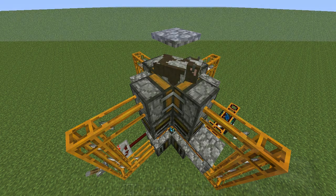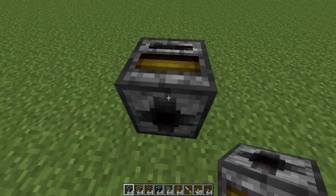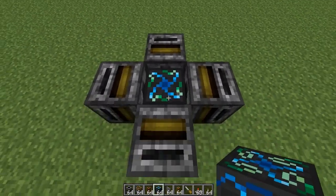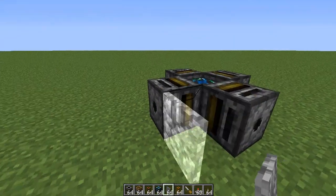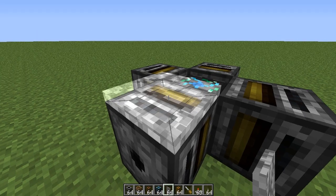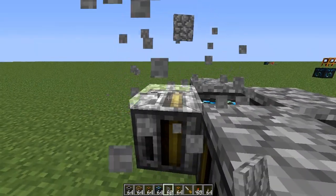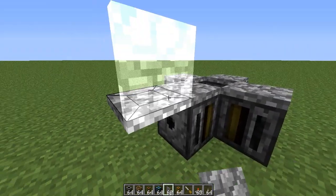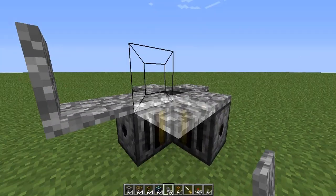Now I'll get into how to make it. To get started, you need to place 4 filters around yourself like this, and an energy condenser in the middle. Once you've done that, switch to your covers. You need to shift-click so it doesn't go into the filter, and put covers on top of all the filters. On one of the sides you need to put an extra little bit coming out, which looks kind of like a chair — just one of the sides, any of them.